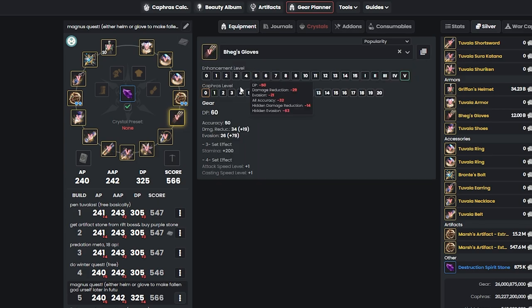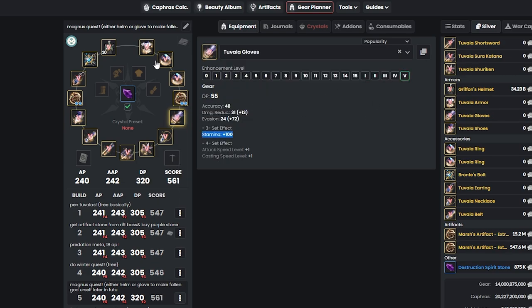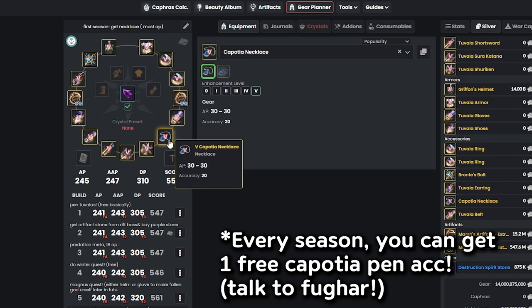I personally recommend Begs — the reason is it gives 50 accuracy versus Liber which only gives 25. In conclusion, just pick either the helmet or glove for your Pen armor from Magnus. After that, we want to do the first season graduation. Once we do that, we get a necklace, and if you talk to Fugar you can get the Kaposha necklace.